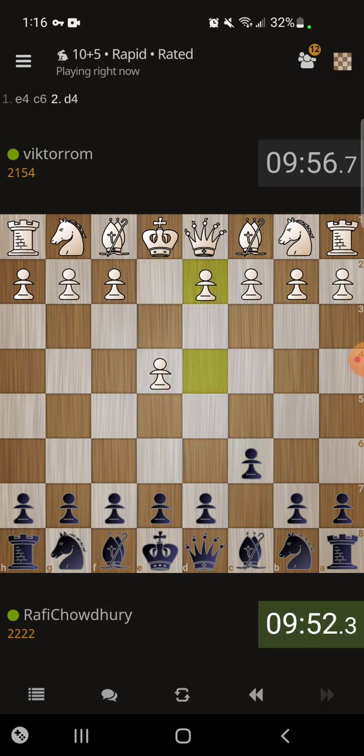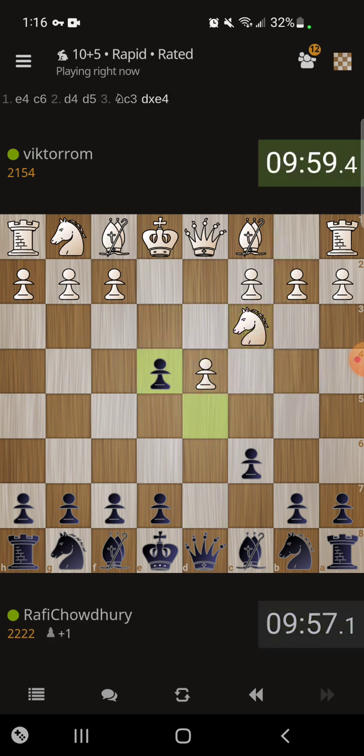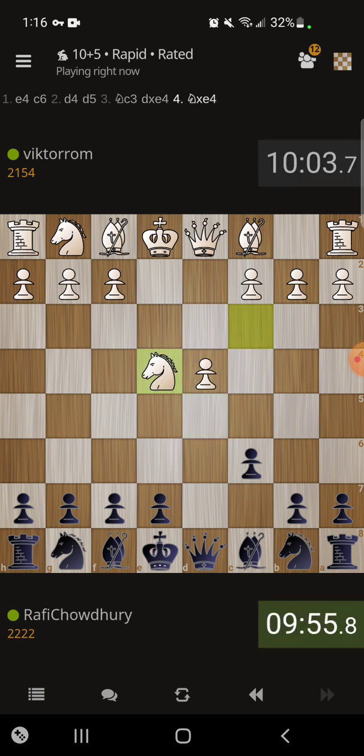The game started with e4, c6, d4, and now after d5 it's going to be the Caro-Kann defense. He plays knight c3, we take on e4 — I believe this is called the main line of the Caro-Kann.